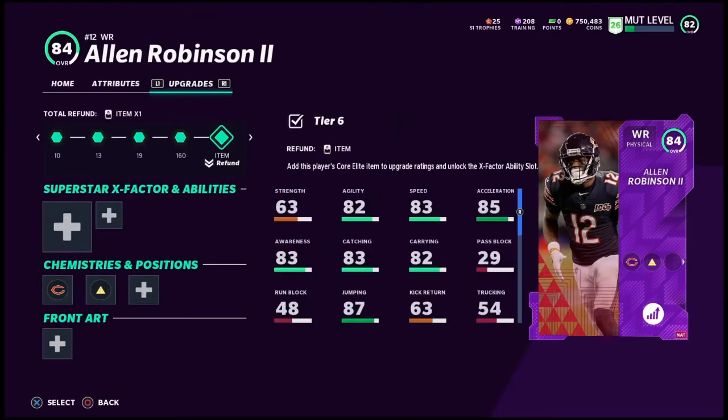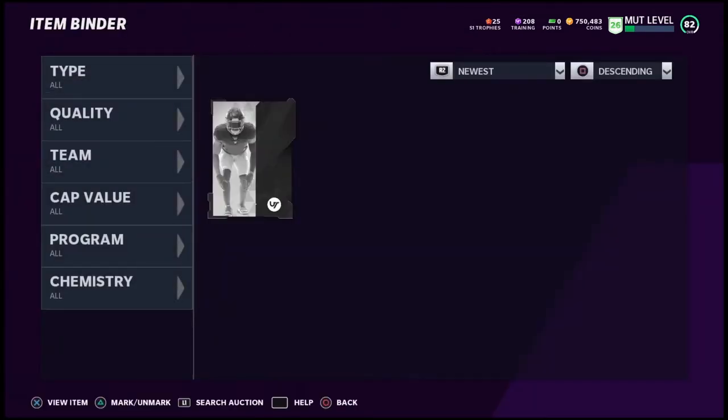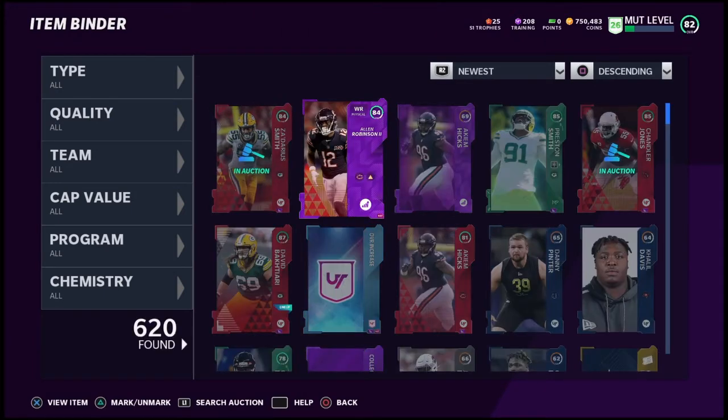Now I've got an 84 Allen Robinson card for a little bit of training — that's not bad. That could actually be an 85 if you're using it on an 84 overall.